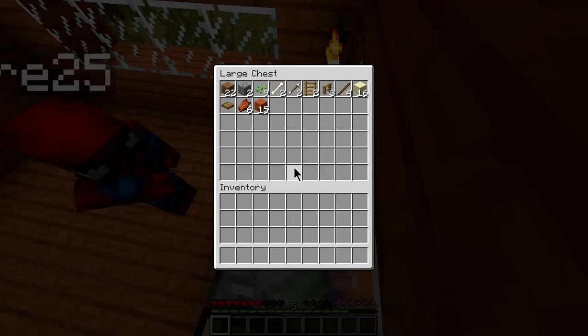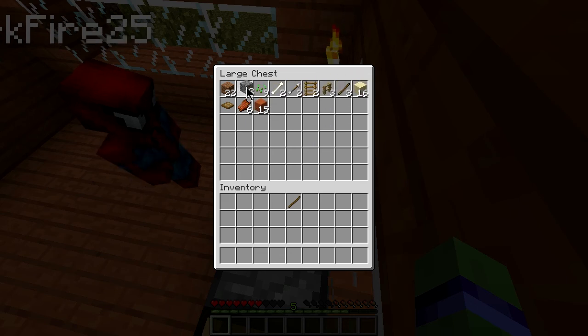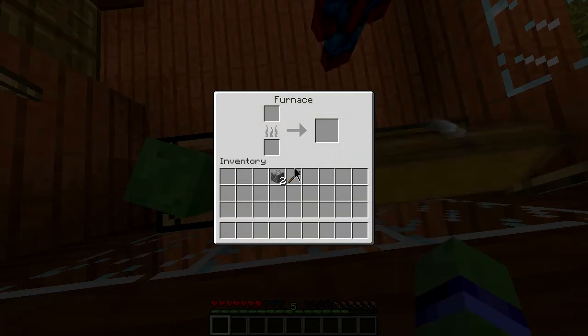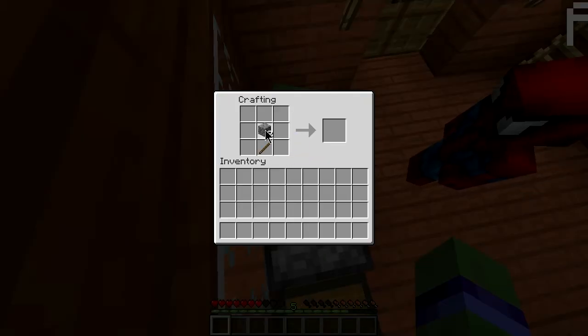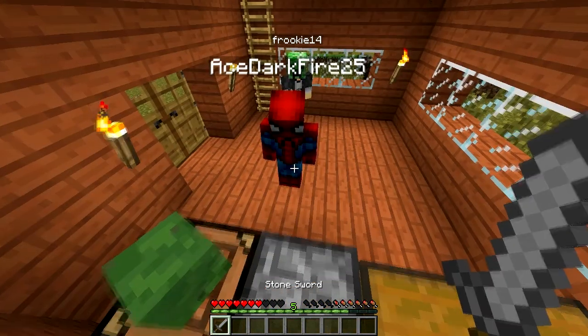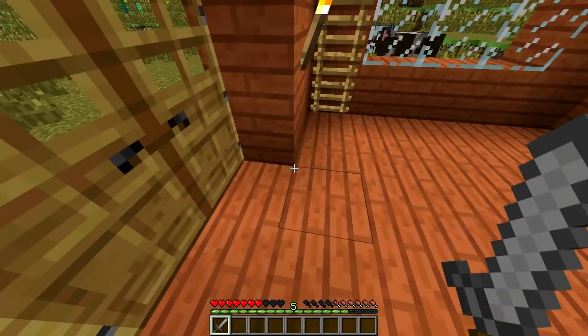I'm going to be on the hunt for food, and stuff like iron and diamonds. I need coal — wait, I have a load of charcoal, what am I doing? I should probably start the house. The rest of this charcoal can go in the chest. I stole a stick and two stone so I can make it back to my house, wherever that may be.